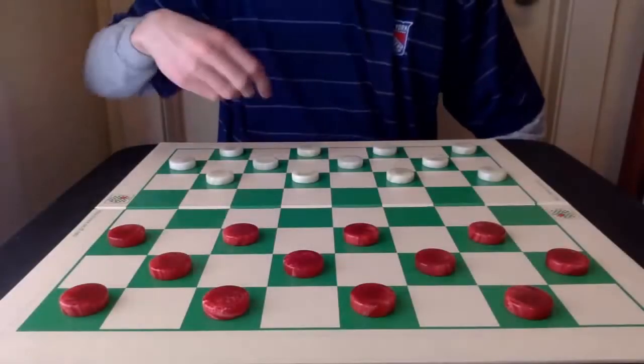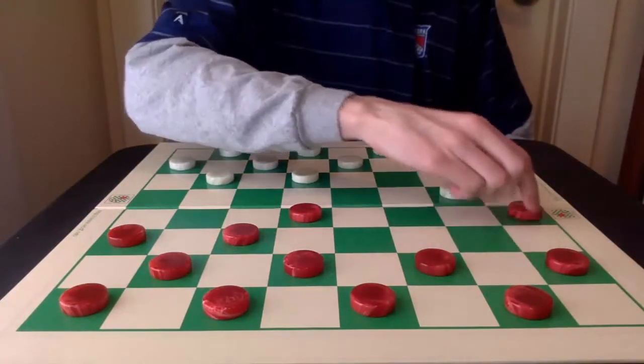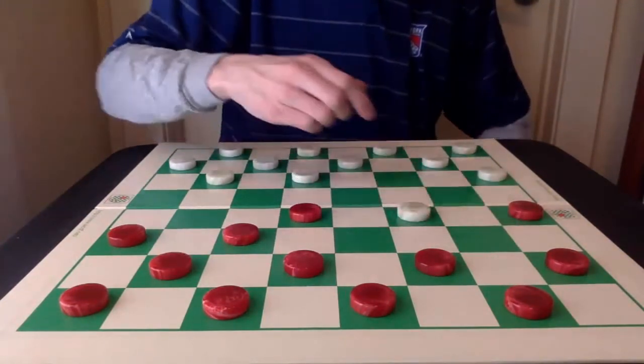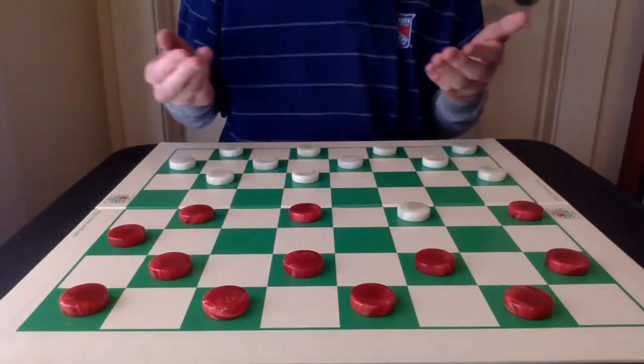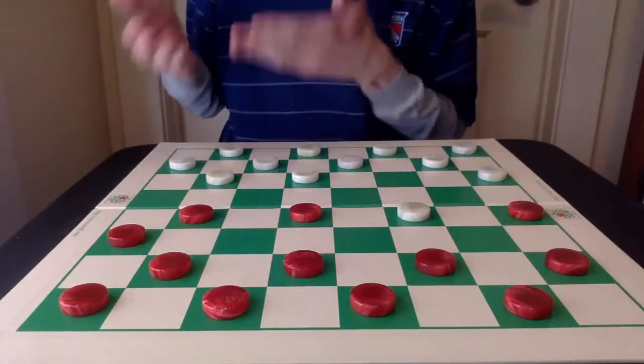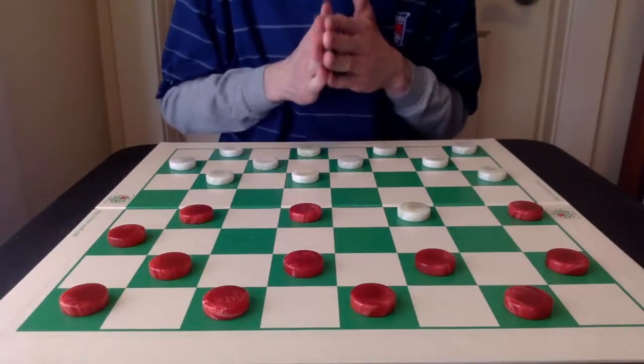Number 9: 10-15, 22-17, and 9-13. After the usual 17-14, 11-16 was really the combat defense play, with White having a number of attacks at its disposal.